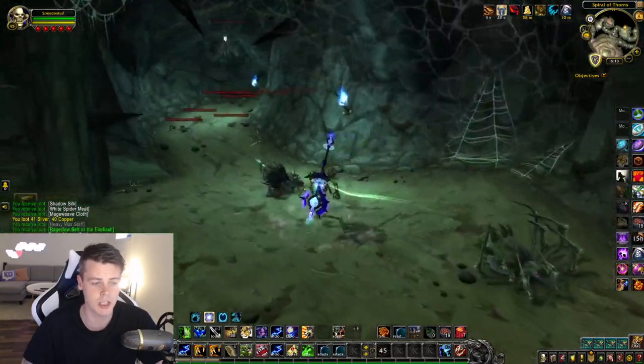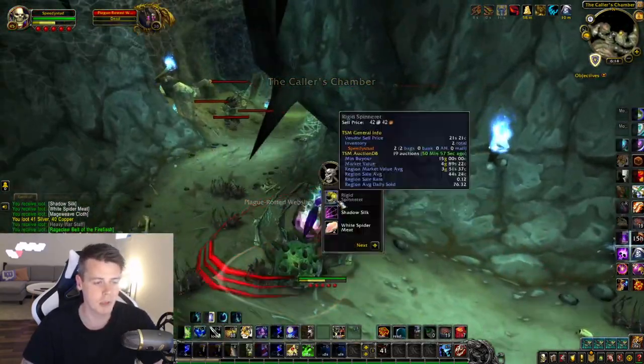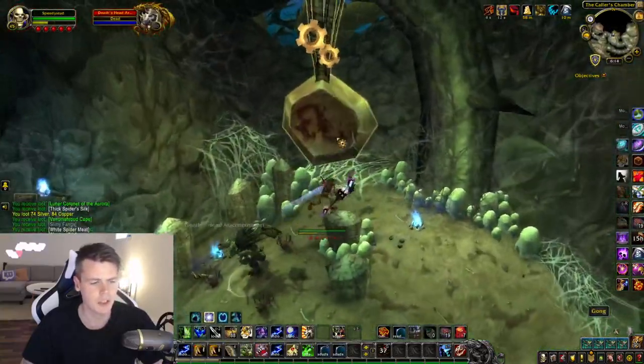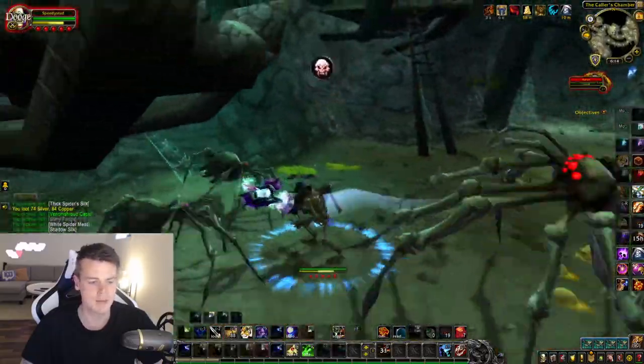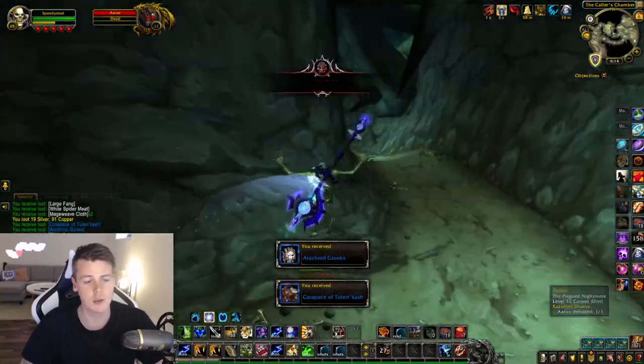Here is the first possible chest spawn — it wasn't up right here, so that means it's going to be up later on into the dungeon. On this one, you just want to click the Gong Summon. Easy as that. You kill the Spider Boys and then you continue on.